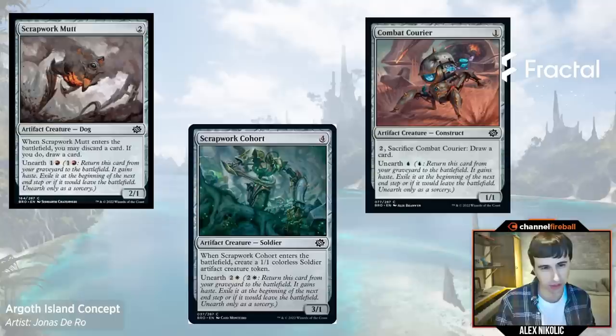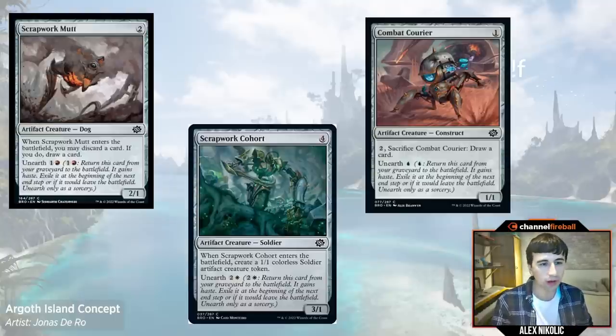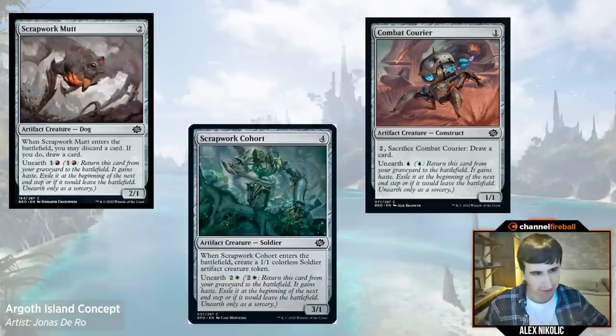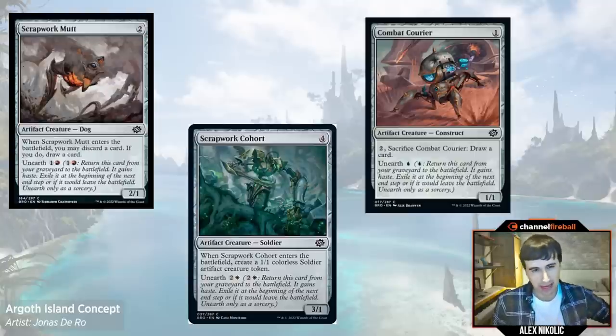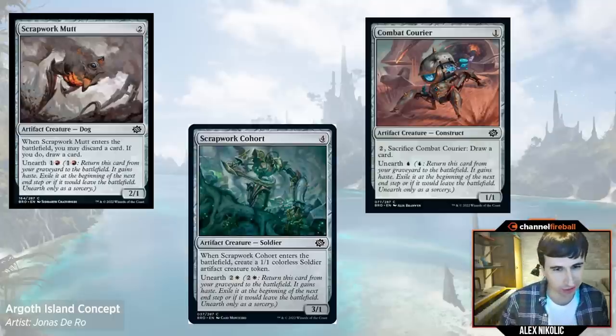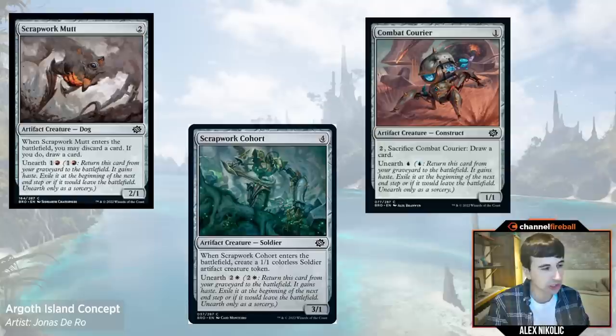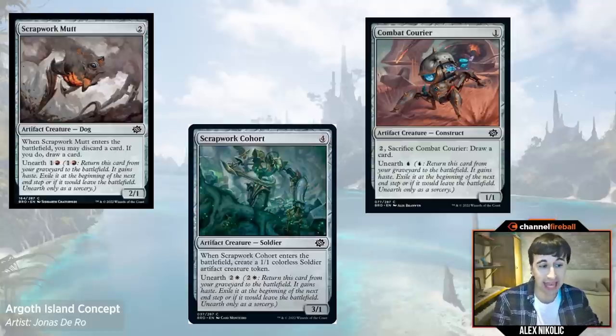A lot of the cards I'm going to be talking about today have this really desirable attribute of being modular — they let you play both ways, both aggressively or defensively. Scrapwork Cohort is one of the poster children for this. If you feel like you should play more of a value game, well, the Mutt — you have a Scrapwork Mutt, you can block, trade that off, trade that in for a land when you unearth it. Scrapwork Cohort, same thing, you can grind on the board. Combat Courier allows you to sit back, make a block where you're losing the Courier plus something else, but also get your card back. The big picture point on these unearth creatures is they're very good at doing both things.